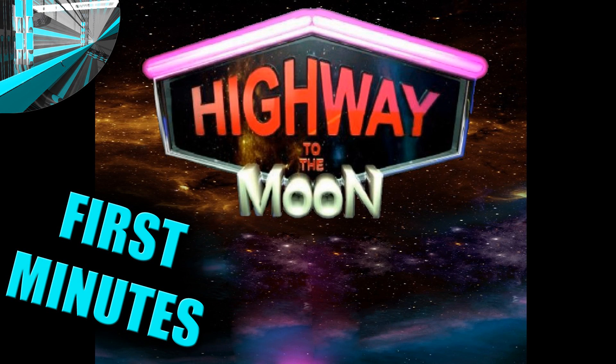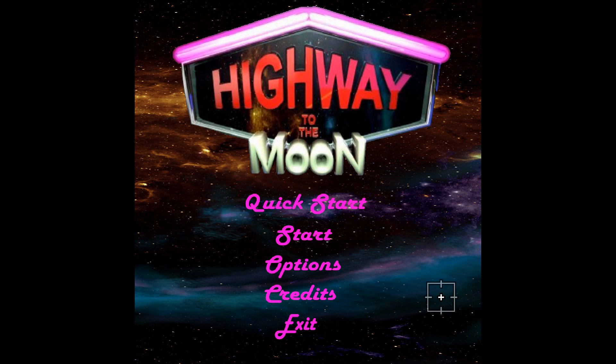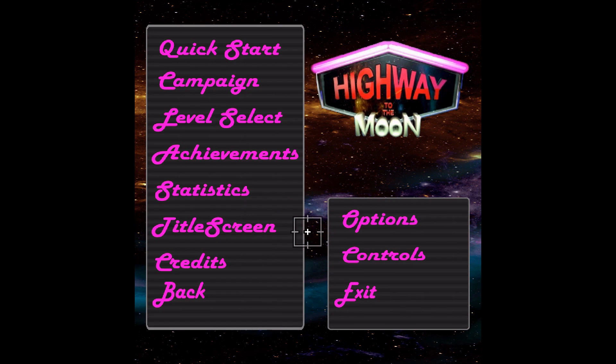Welcome everyone! Welcome to another First Minutes episode. This is Metal Canyon and we'll be looking at the game called Highway to the Moon from Vernacular Games. Oh my god, what is with the fonts? Also why is it cut? The mouse doesn't move past here — it must be a top-down shooter. I'm not sure. Let's do a start.